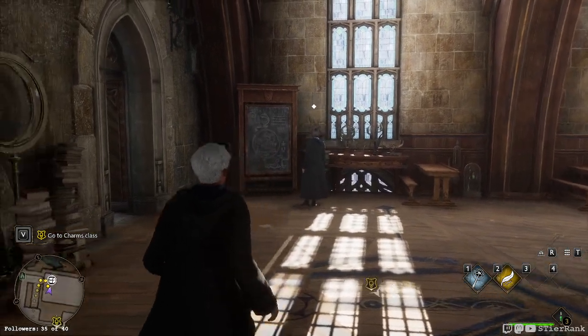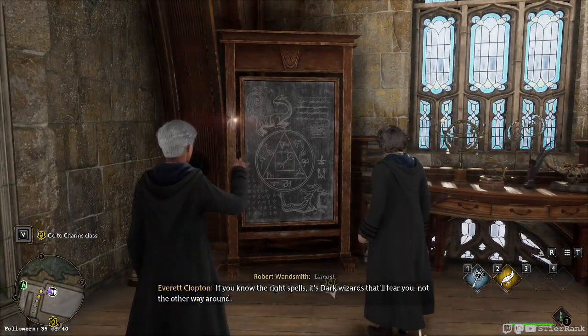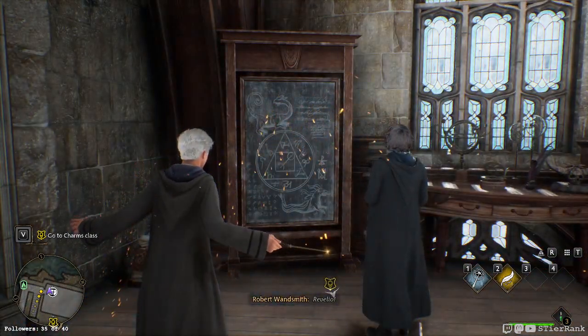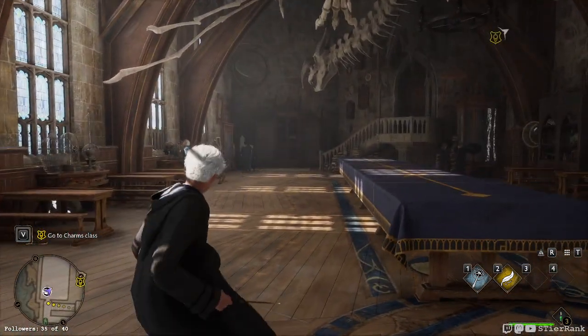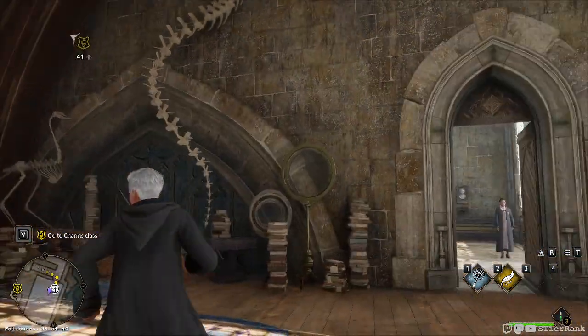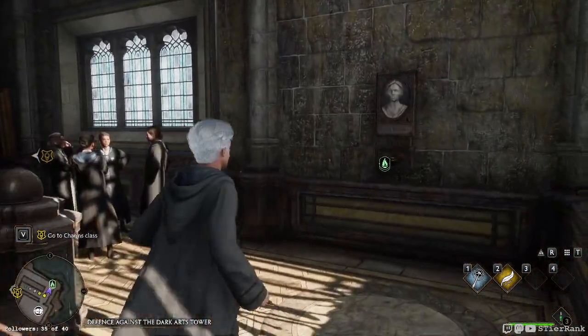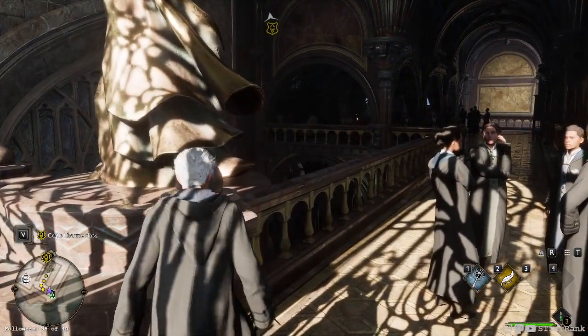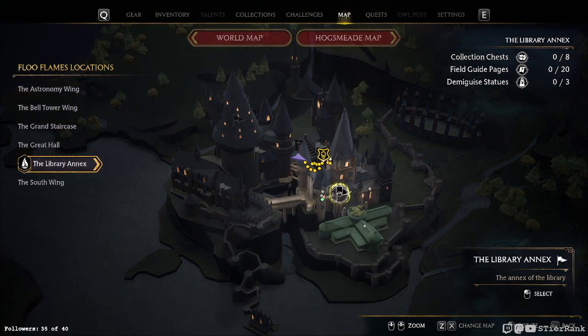So the next thing is to go to Charms class. Side quests are now available. Available side quests can be found inside regions of Hogwarts, marked with a black flag discovered by exploring the world. These quests reward XP but do not advance the main story. Let's check one out.